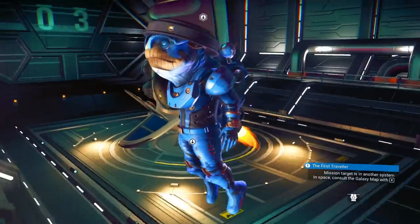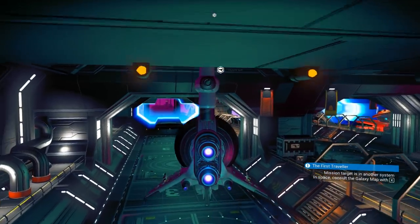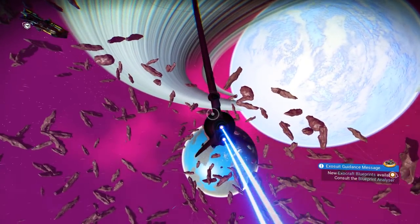Okay, so where's my ship? There's my ship — it doesn't look like it's changed. Let's go. I guess I should figure out which one of these is even an ocean planet. Well, that looks promising.